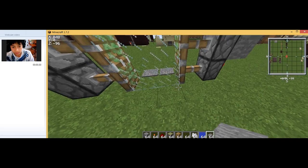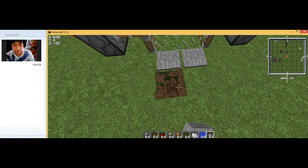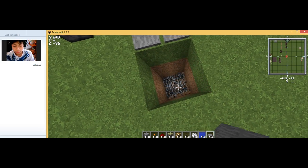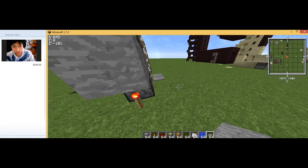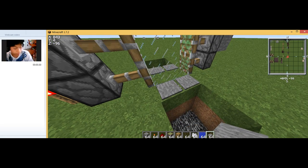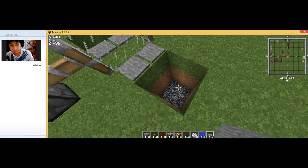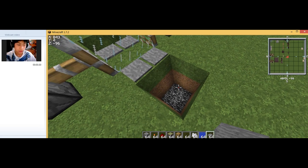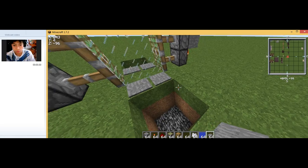Then dig three layers down, two by two, or four blocks like this, and do the same on the other side. It's been a long time since I've done this — I used to do it on Minecraft 1.2.5. If you're on a super flat world, dig until you hit bedrock. So yeah, three blocks deep and two by two wide.